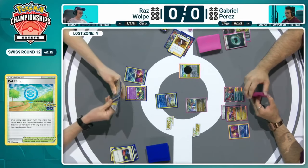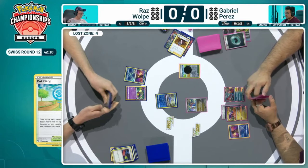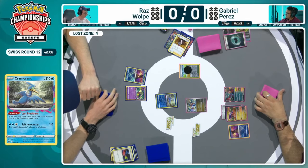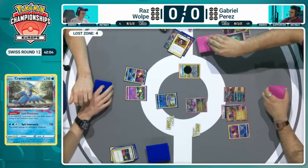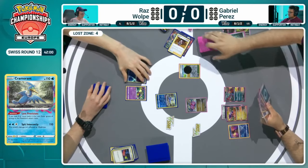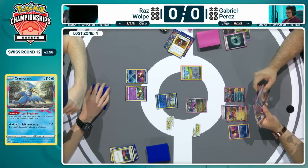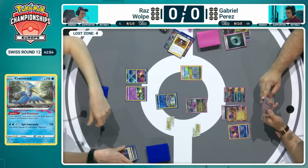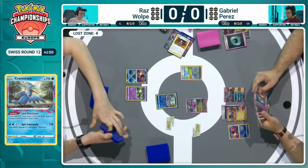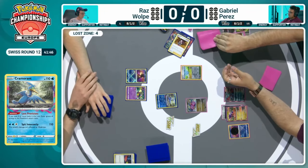I do wonder, with that Forest Seal Stone, whether it would have ever made its way into play, because you'd need to put a Raikou down. And with that being weak to fighting and having the Slitherwing revealed early on, that would be a risky Pokémon to put in play as a two-prize liability. But back over to Gabriel — lots of draws still, the Pokéstop available. The aim here is really to get something powered up for a knockout through Professor Sada's Vitality, maybe. A lot can be done in this one turn alone.